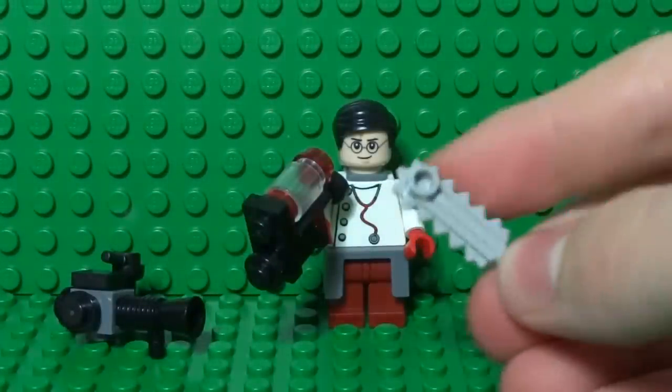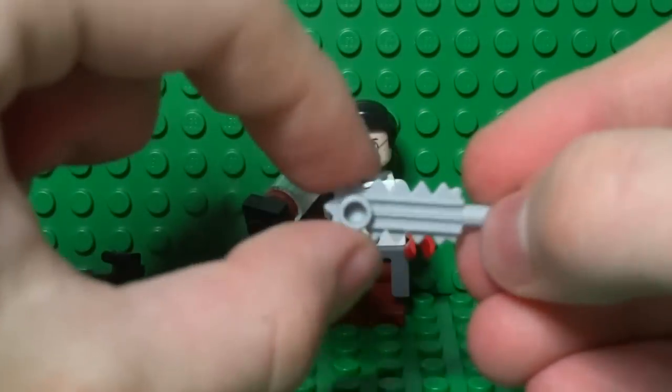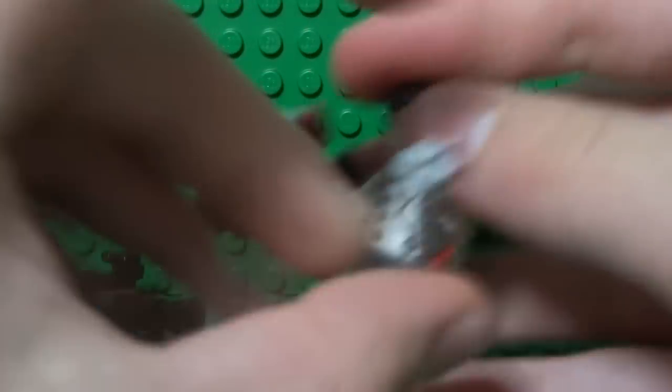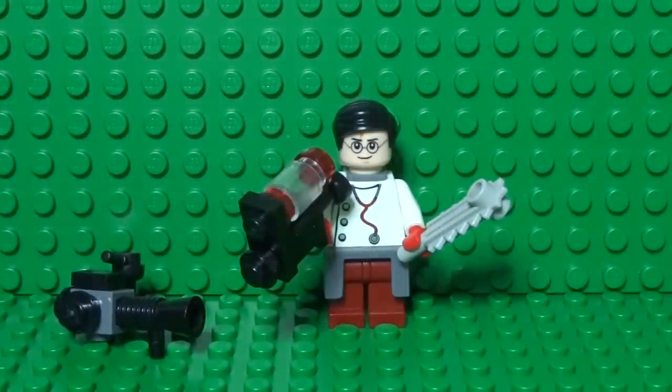Finally, for the Medic's melee weapon, just use a LEGO chainsaw piece in light grey — that acts as a nice bone saw. And there you have your LEGO Team Fortress 2 Medic. If you enjoyed the video, don't forget to leave a like, comment, and subscribe for more. Thanks for watching!